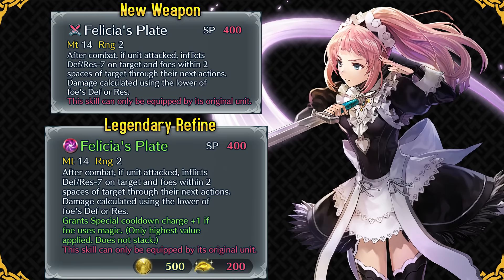If you refine this weapon, she gains an extra cooldown charge when against a unit who uses tomes — both on their attack and on her own attack, and in both player phase and enemy phase. This effect references how Felicia's Plate was the only magical weapon in Fire Emblem Fates allowing the user to proc skills. This extra effect allows Felicia to check mages better and proc Glacies every round as long as she can double the tome unit. The effect does not stack with skills like Flashing Blade, but it does work with Quickened Pulse and Infantry Pulse. The 14 might of this legendary weapon helps Felicia a lot given her pretty low attack stat.